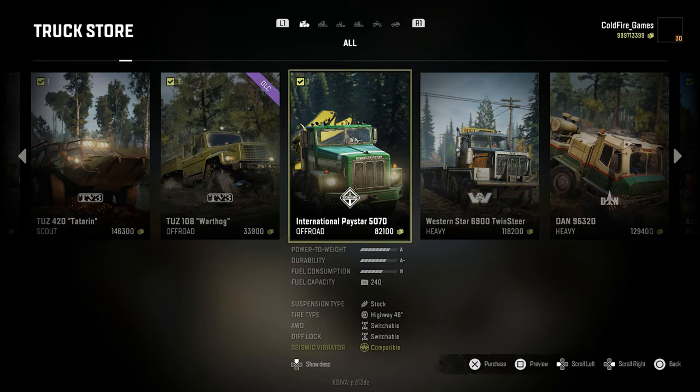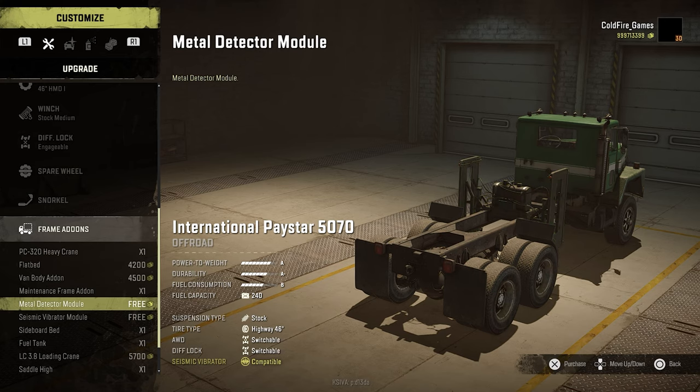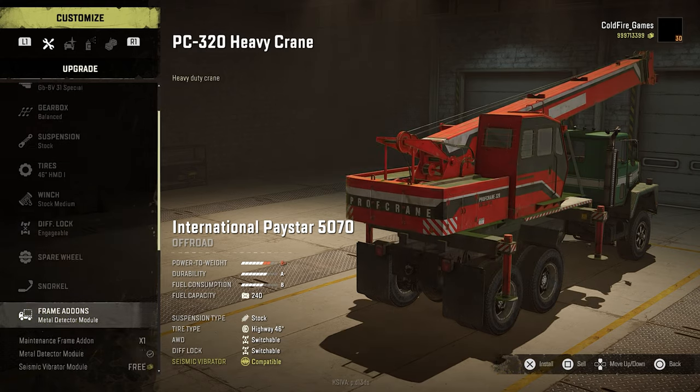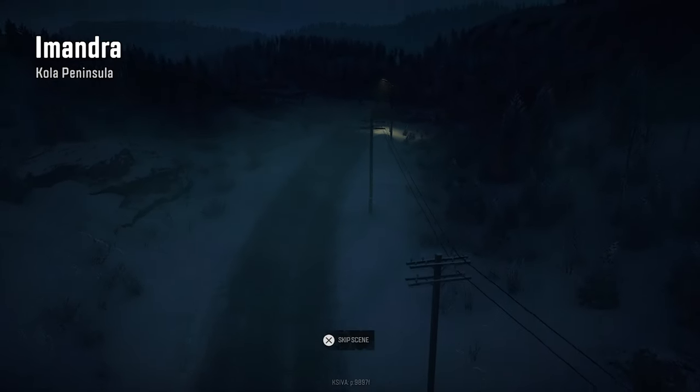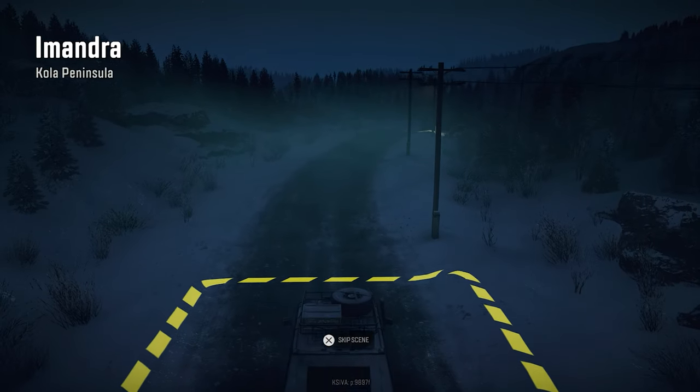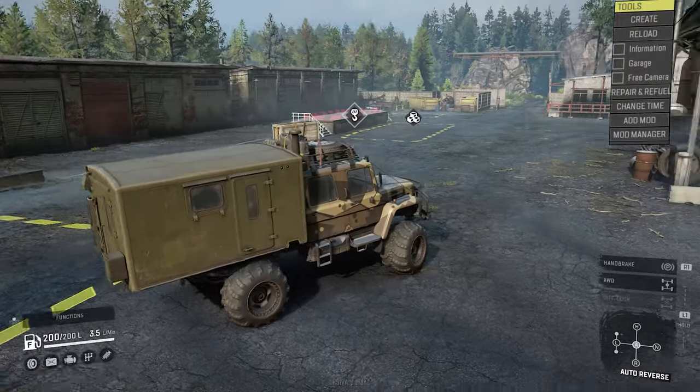Update 7.04 for SnowRunner. This update brings us a brand new vehicle, a new add-on — the metal detector, which is going to be useful for some specific missions — a brand new map on the Kola Peninsula region called Imandara, and a lot of cosmetics. The first thing we're going to check is the brand new vehicle.